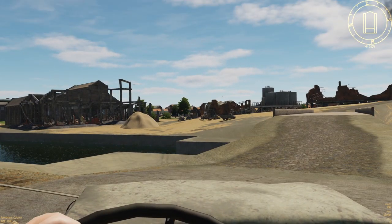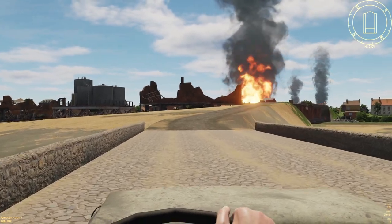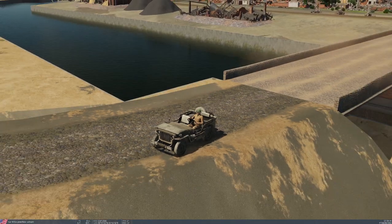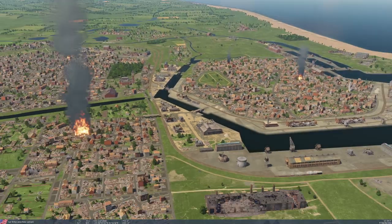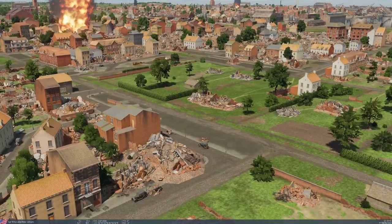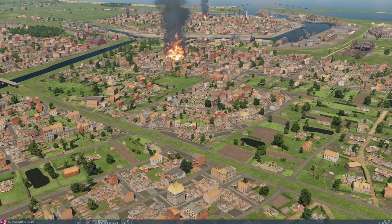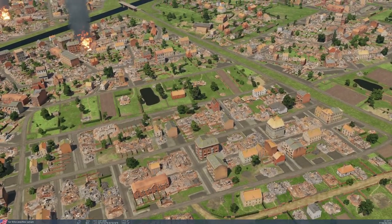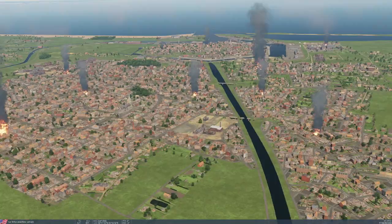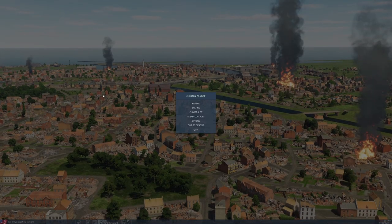I'll quickly jump back to the editor. These smokes are killing my performance a bit — I added those in for effect. Let's stop here and jump out. From above you can see a lot of destruction you can put on this map. I believe every map can be done, or definitely the recent ones that all have their damage modelling. On reflection I probably could have left the smoke off, but anyway.